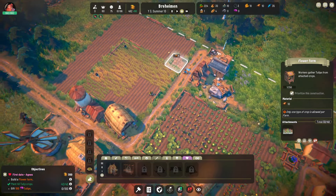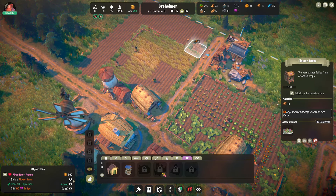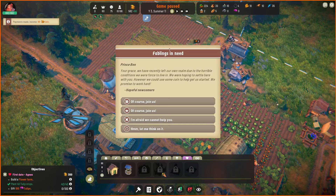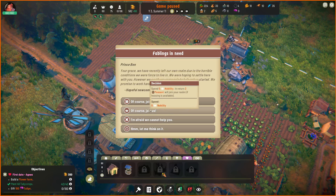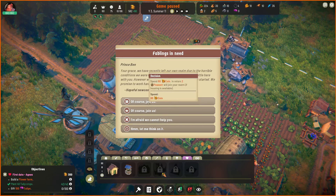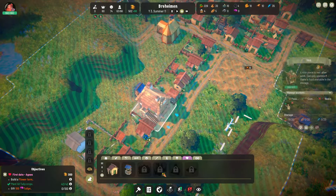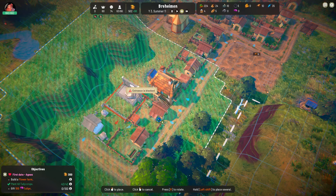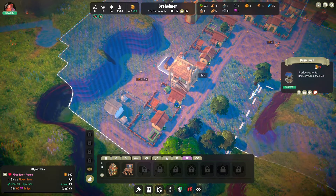Let's go ahead and prioritize the flower farm. Here I was thinking I was going to go on my first date this episode — it's taken a lot longer to get flowers off the ground than I thought. There's a refugee event: 'Your grace, we've recently left our own realm due to horrible conditions. We're hoping to settle here — we could use some coin to get started. We promise to work hard.' We could spend 80 coin for two peasants. I'm cool with spending money to get even more fablings.